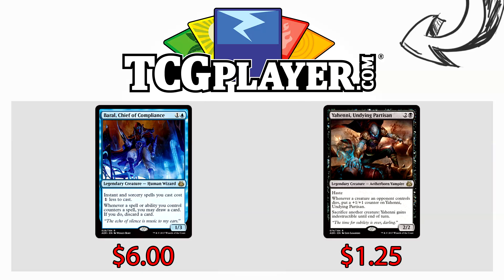This video is brought to you in part by TCGplayer.com. While pre-order prices can be chaotic, if you really want to grab something before release, now's your chance. Baral, Chief of Compliance, is sitting at a cool $6 right now — that may seem high or low depending on if it sees play in standard. If you're intent on getting copies, you can get them right here as cheap as they can be. If you're not interested in him, how about Yeheni? The new Aetherborn Legend is pre-ordering at a bargain bin $1.25. If you want these cards, click the links, helps the channel, we all win.